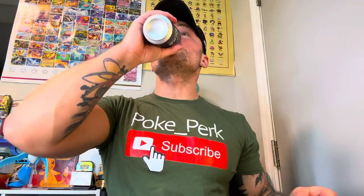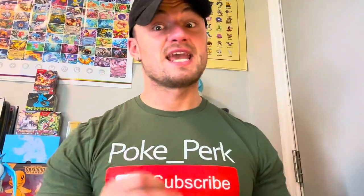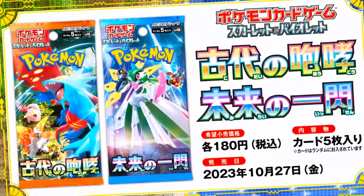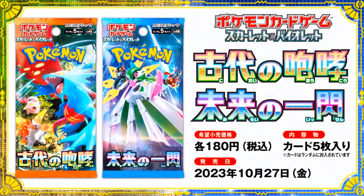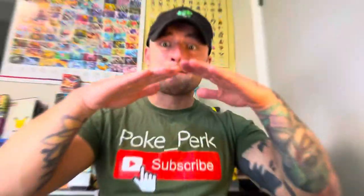We interrupt your broadcast with this important message from Pokey Perk. What's poppin', my Pokey people? It's your boy Pokey Perk. Today we got some Pokemon Scarlet and Violet — Ancient Roar and Future Flash — TCG leaks, news, and updates with card reveals. So if you want to be surprised, bounce up out the video. If you want to know what's crack-a-lackin', stick around, because we're about to jump into this thing.